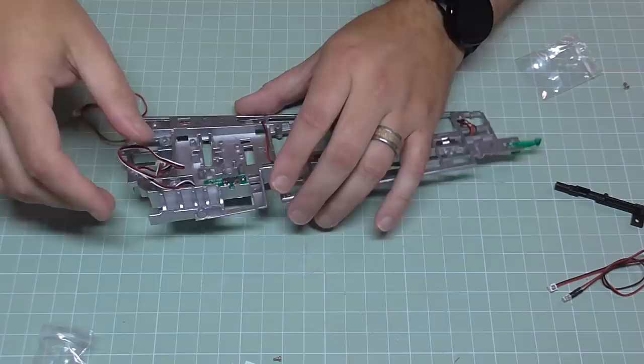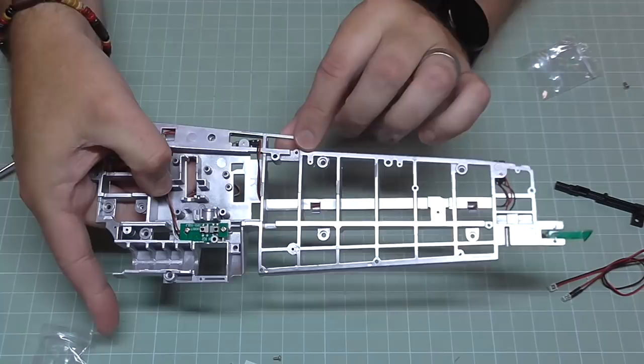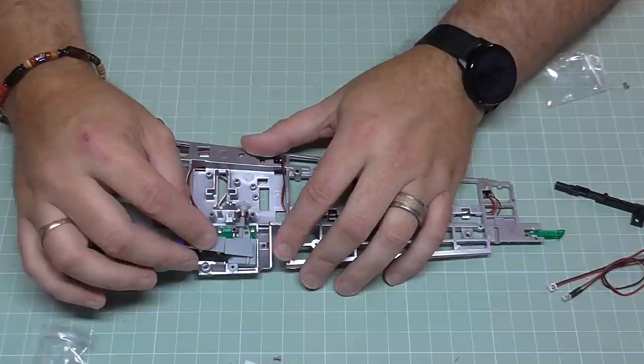We're going to make sure this cable is tidy - they've got the cable going into this section here and then out the hole you can see at the bottom. Push that through so it's nice and tidy. There we go - that's the switch installed. Now we're going to be putting the landing gear in, lining up these two holes into the two holes at the top.